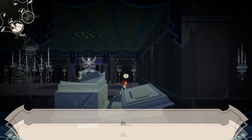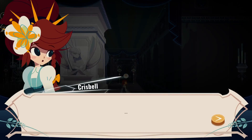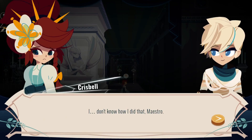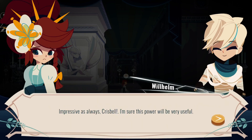Oh. Interesting. Restore. Well, that's a neat mechanic. Chris Bell! I don't know how I did that, Maestro. It seems you can now send objects into the past and future, as well as your little amphibian friend. That is a really cool mechanic. Awesome. Impressive as always, Chris Bell. I'm sure this power will be very useful.